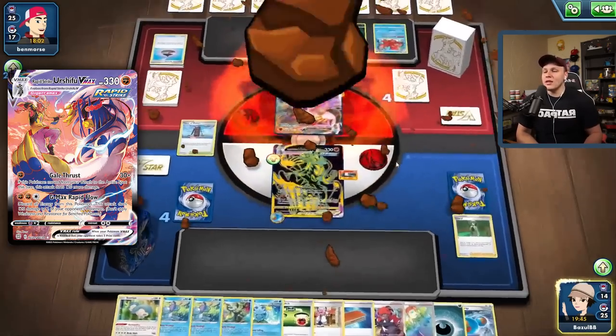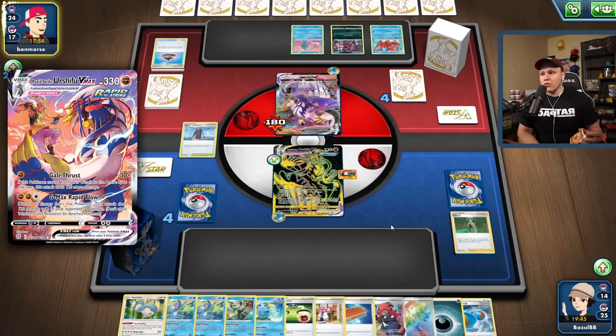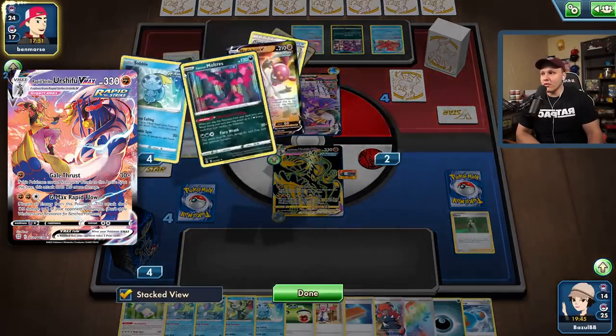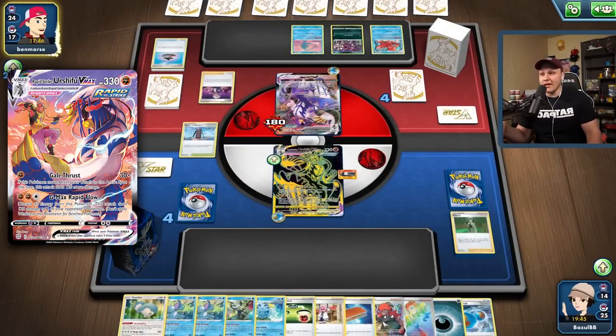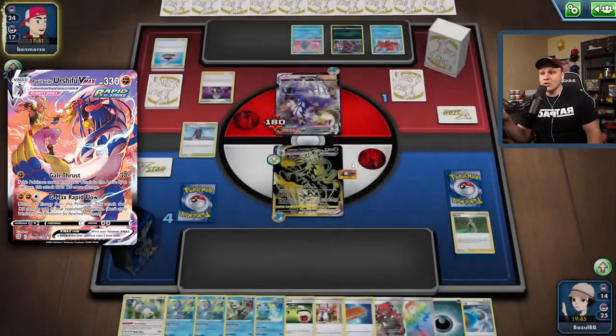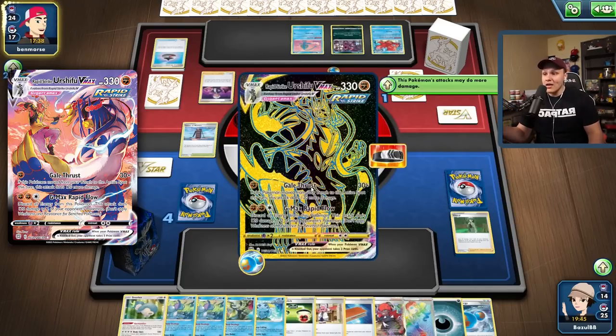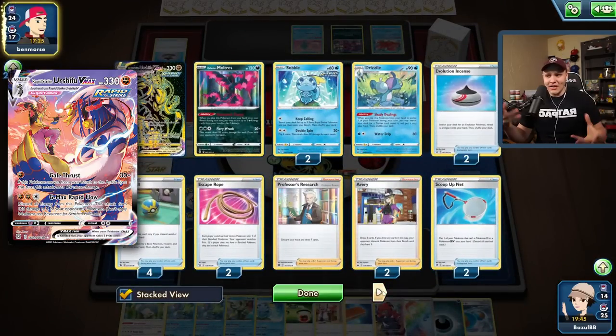Gale Thrust until I've removed the threat of being G-Max Rapid Flowed out of play — either my opponent has to G-Max Rapid Flow or they have to Cheryl themselves. If they don't have the energy after they Cheryl, well then we can bench a Sobble with no threat. Right now my G-Max Rapid Flow actually KOs their Urshifu because of the Choice Belt — we hit for 180, and then next turn G-Max Rapid Flow does 150 and we get the knockout on this Urshifu.